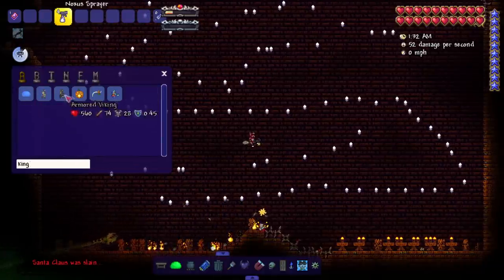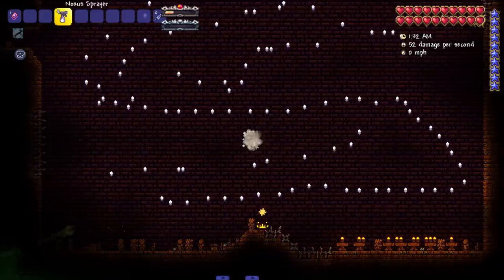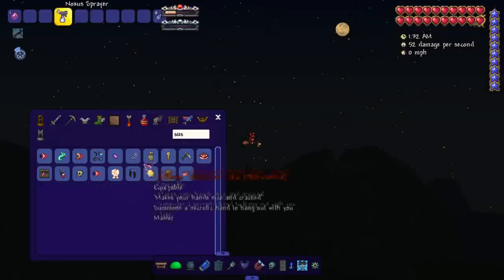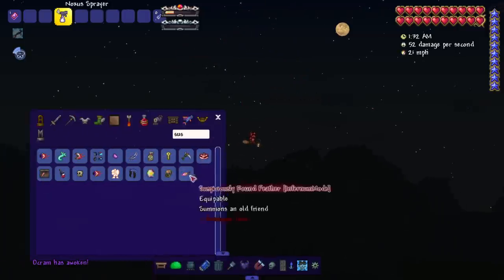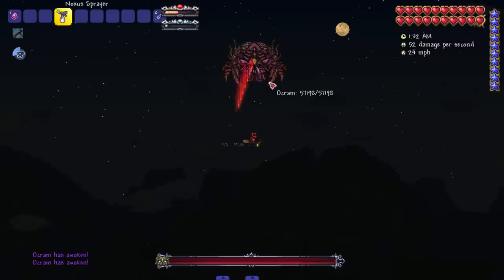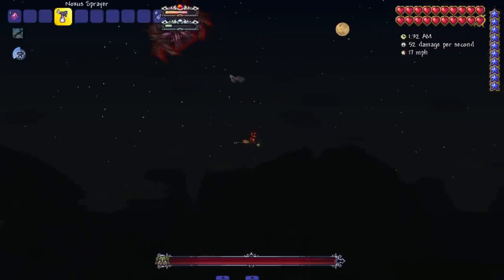Now let's bring in the King and the Queen — we're getting the full cast. We're still on 1.4.3 because a lot of mods haven't updated, so I can't play on 1.4.4 mod loader — really sad. Let's bring in Ocarum. He's got a cool little noise and intro. I don't think Consolaria has any interaction with inferno mode.